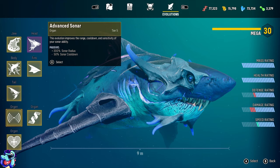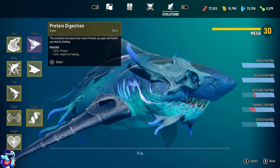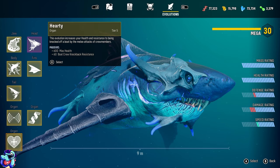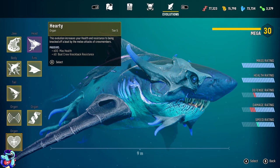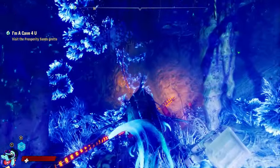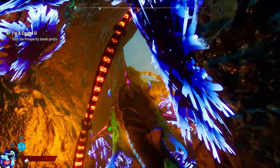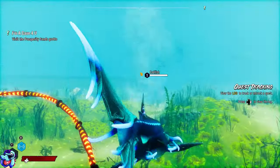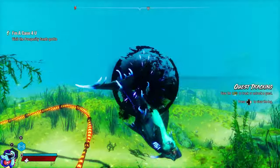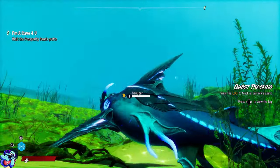You can also equip different organs — like a sonar, or something that increases the amount of protein you get out of eating enemies. You can also increase your max health. As you lose health, when you kill and eat things you actually gain health back — that's how you refill your health, basically, which makes sense. You can also go up above the water and jump out. It's pretty cool — there's a lot of crazy things you can do.